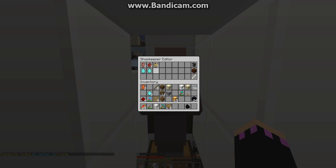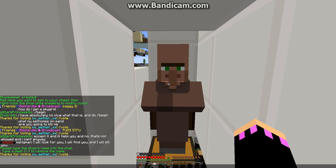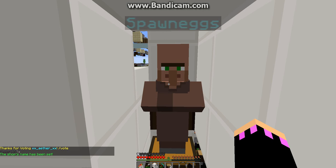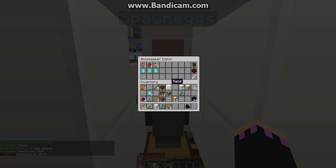You want to set your shop name by left-clicking on the name tag. I'm just going to call this 'Spawn Eggs.' The shop name has been set — as you can see, it appears on top of the villager.